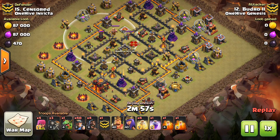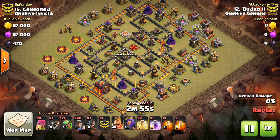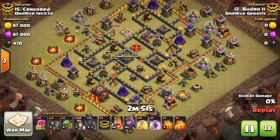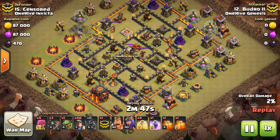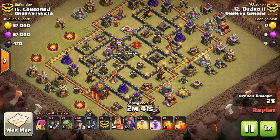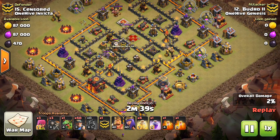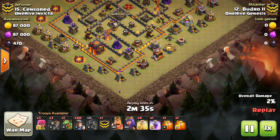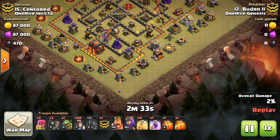Another thing you have to do — you'll notice on both attacks — is the CC lure. You've got to lure out the clan castle if it's not a lava hound. If it is a hound and a balloon or a hound and a wizard, you can just poison the wizard or balloon and let the hound sit there the entire attack. But if it's a golem, a small CC, a dragon CC, you have to lure it out because it will hurt your miners and they cannot deal with the CC very well. Don't make them fight a bunch of Valks or something. Lure it to the corner and let your heroes deal with it.